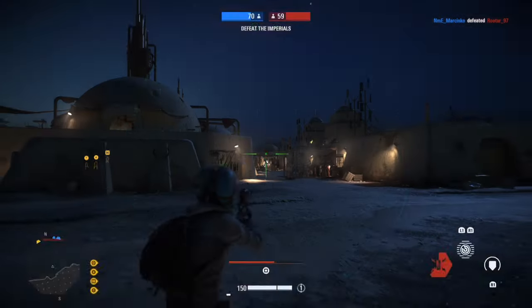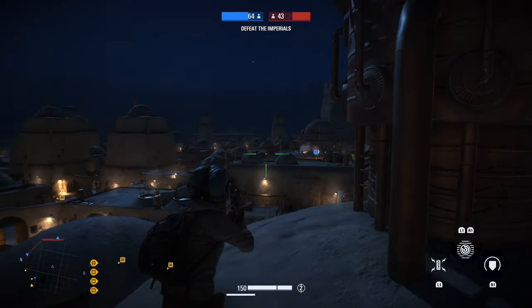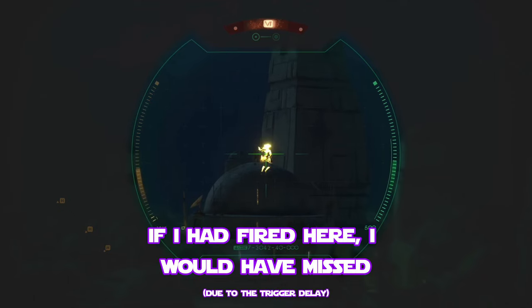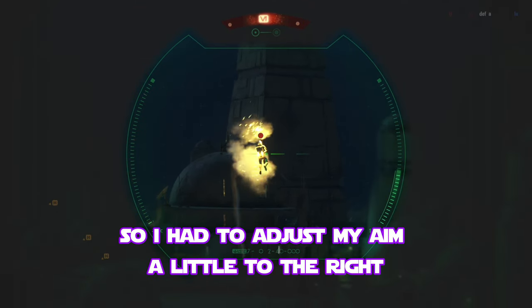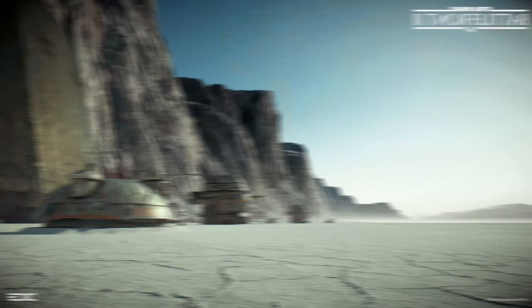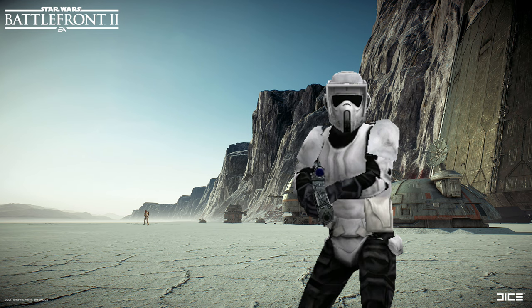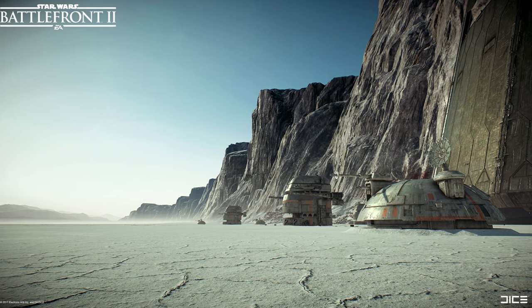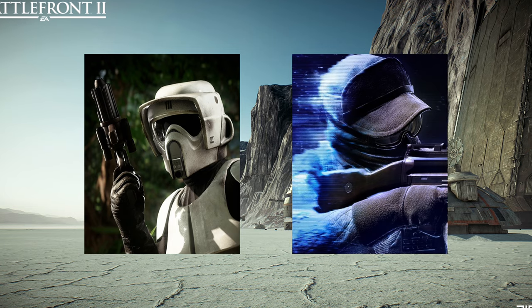Although quickscoping is extremely powerful, it does have a few weaknesses. Enemies that are moving horizontally cannot be quickscoped, since trooper movement is faster than the lock-on time. Additionally, enemies that are too close or too far cannot be accurately locked onto. So in these cases, it would be best to either use your E4 or snipe using the traditional method.